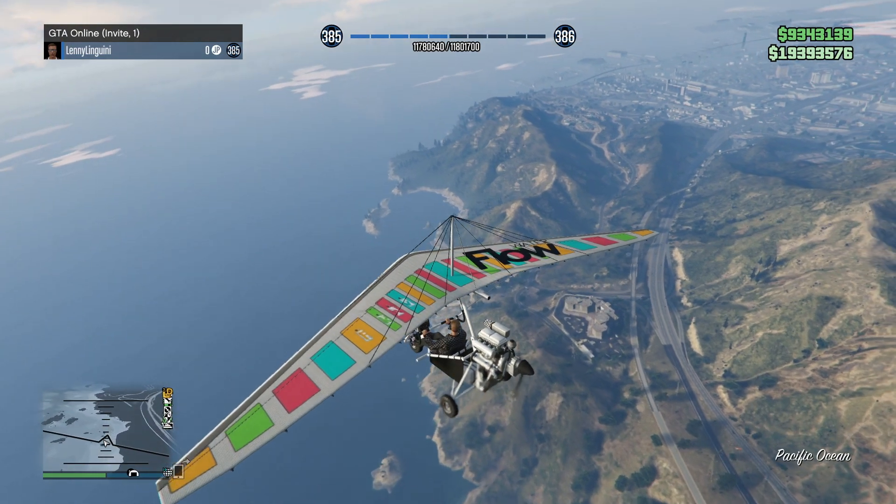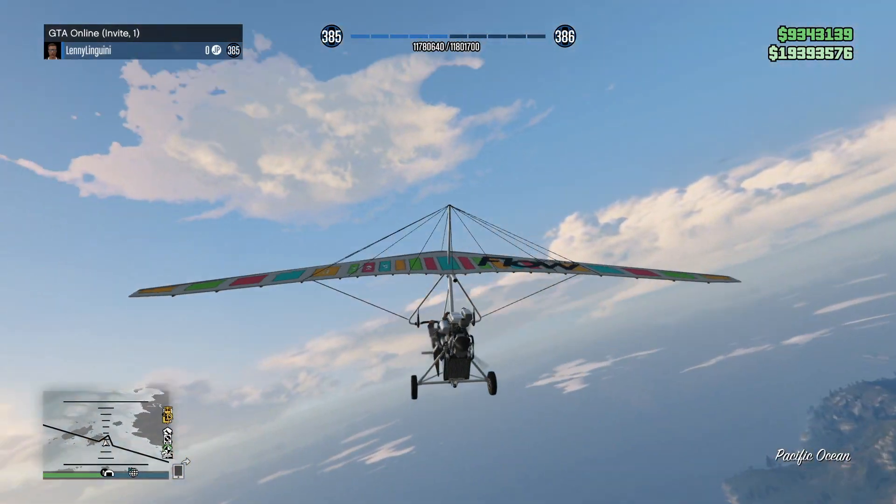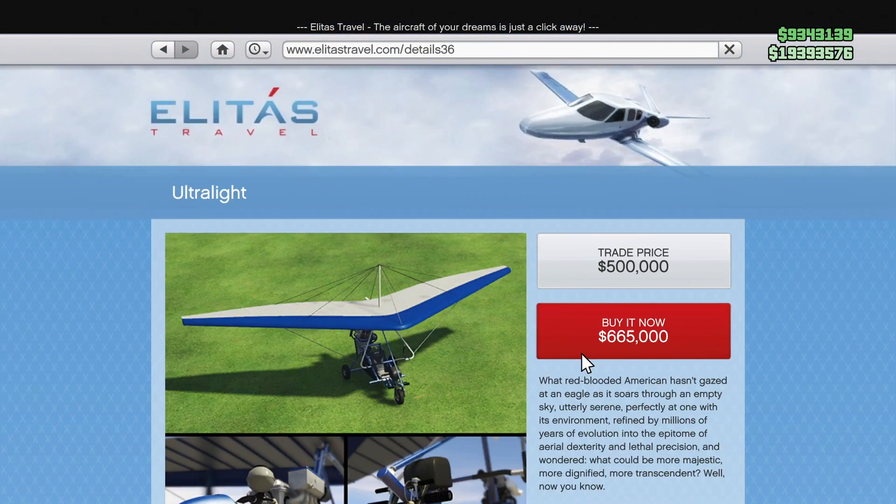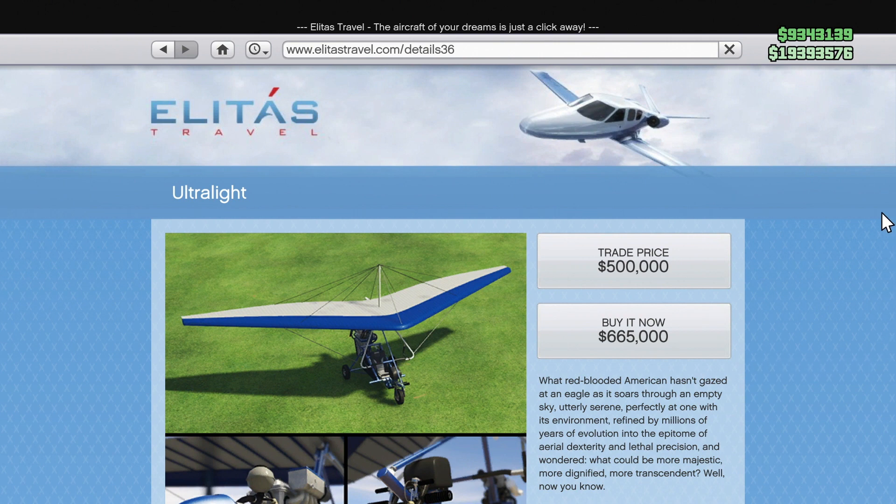A vehicle added in the Smuggler's Run update that can be found on the Elitist Travel website. Now, I know what you guys are thinking right now — no way is the Ultralight the fastest in the game, it's super slow — but it actually turns out to be. It has that buy it now price of $665,000, that trade price of $500,000. It says, 'What red-blooded American hasn't gazed at an eagle as it soars through an empty sky, utterly serene, perfectly at one with its environment, refined by millions of years of evolution into the epitome of aerial dexterity and lethal precision?' Well, now you know. So that's the Ultralight right there.